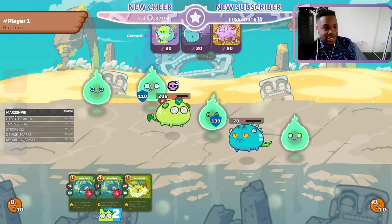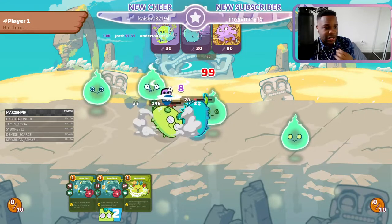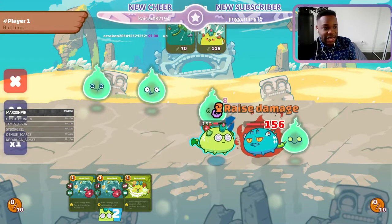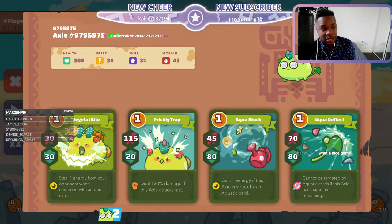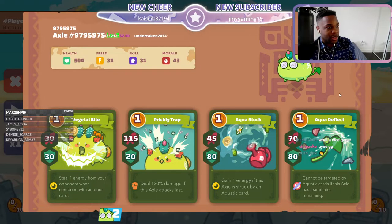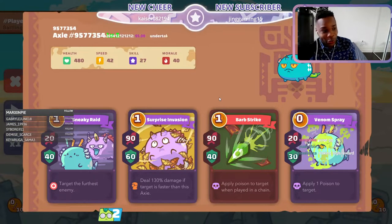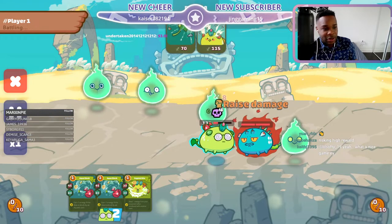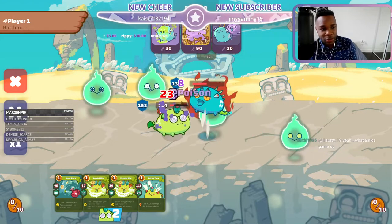Aqua deflect plus prickling - I think that's the job done. Can she survive? That is the million dollar question - and she does! That is one of the big advantages of having an attacking plant here, because she needed the plant to do a lot of damage to pull it off. A lot of people sleep on aqua deflect - 70 damage and 80 shield in a 150-cost card. Between aqua deflect and prickling trap she was an absolute beast. This person did not save their cards because she had vegetable - terrific game.